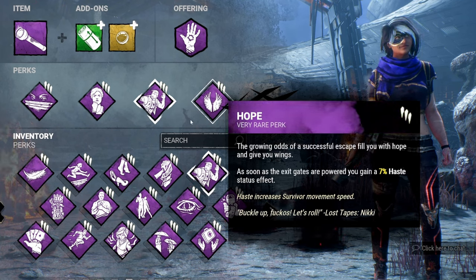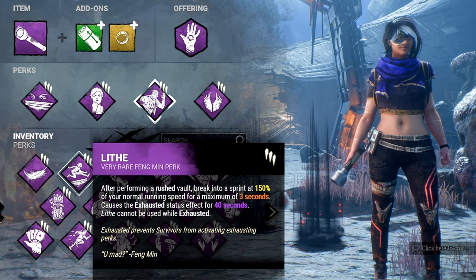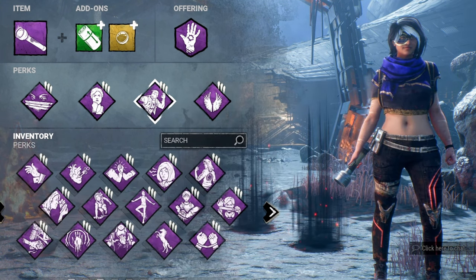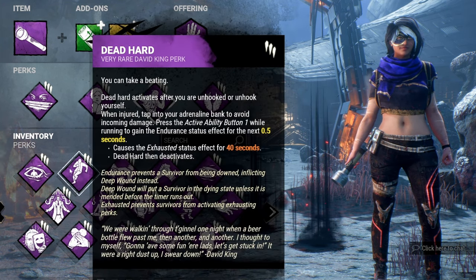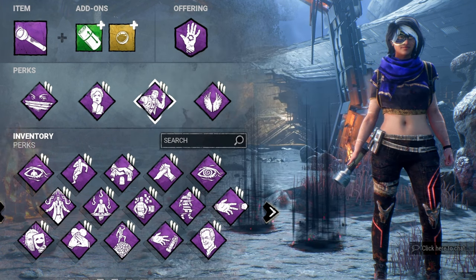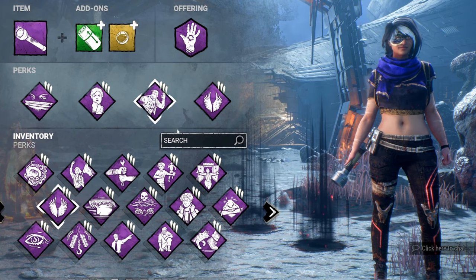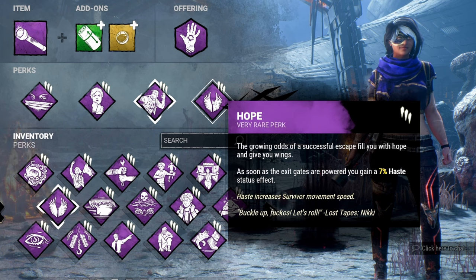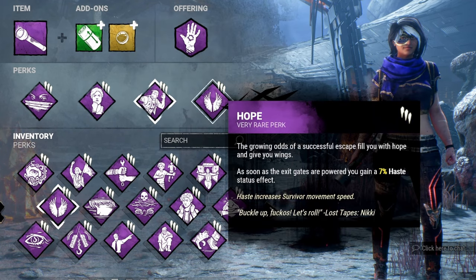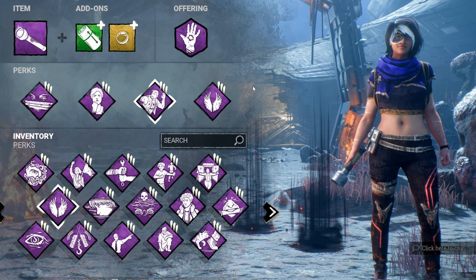If you want something more consistent than Hope, Dead Hard is a great alternative — use it at the last possible second when you're about to go down to extend the chase. Lithe is also an option, but you need to be smart about when you take your vault to use the speed burst effectively. Bring a flashlight to blind the killer every time they break the pallets you drop.